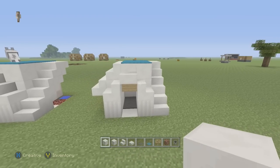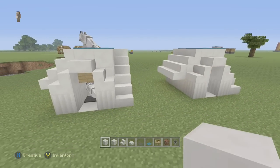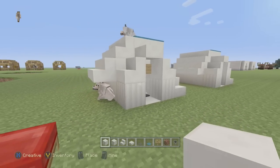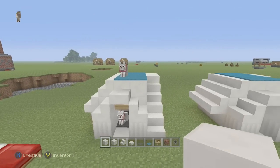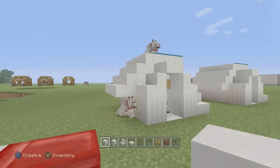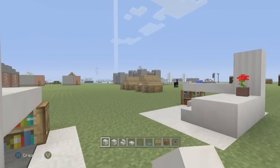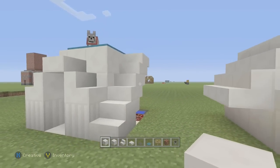Hey guys, this is episode 224 of my series 'Things to Build in Minecraft.' Today's build is a doghouse — a different style doghouse you could use in your world. A lot of people are fans of having dogs, and this one is more of a fancy one, like for a poodle or something. It's different from my other doghouse over there.